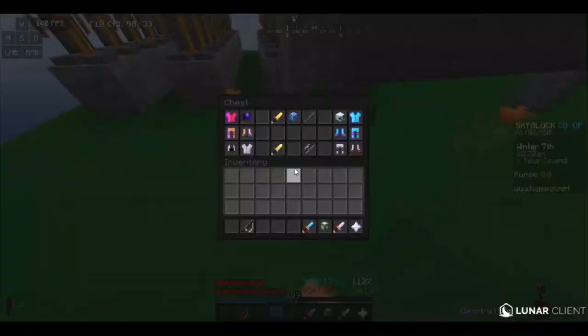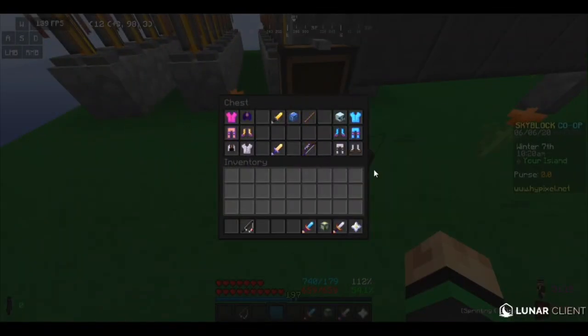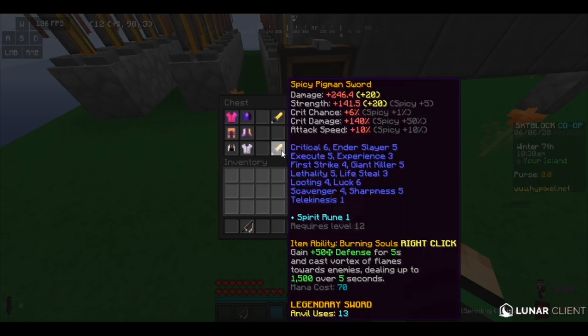I've prepared a chest here with the stuff that I think would be ideal. A good sword — Pigman, AOTD, Midas, Reaper Scythe, Yeti Sword, whatever — just have a good sword. Pigman's probably better for the mage and healer class, just because it's got a good mana ability, but Midas is definitely better for DPS.